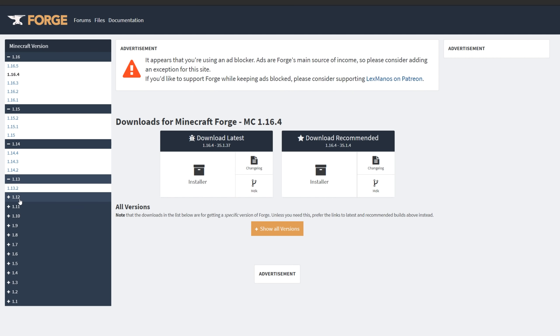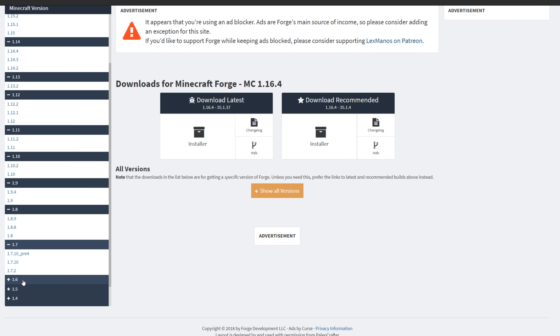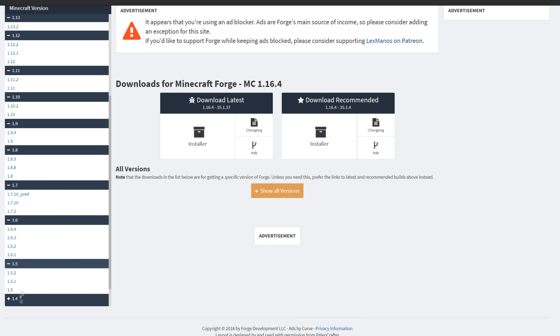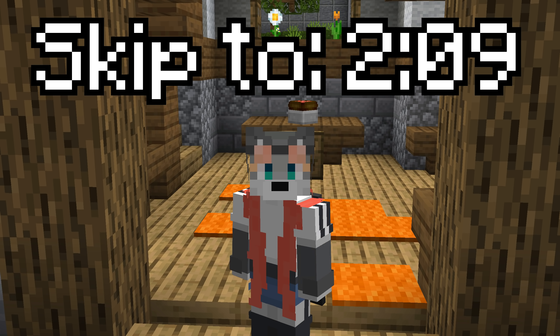To use the mods in this video, you need to use Forge, which is a mod loader, and I'm going to quickly show you guys how to install Forge and install mods. If you already know this and have Forge, skip to the timestamps on screen now.